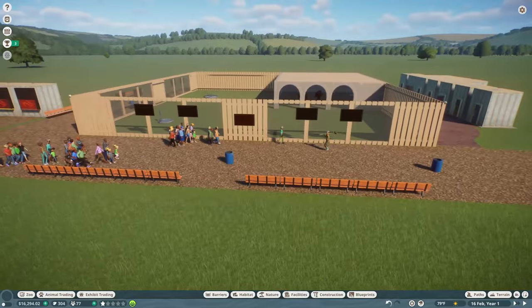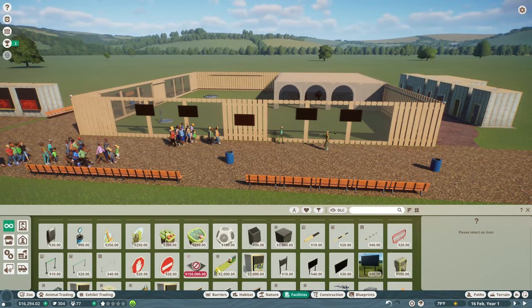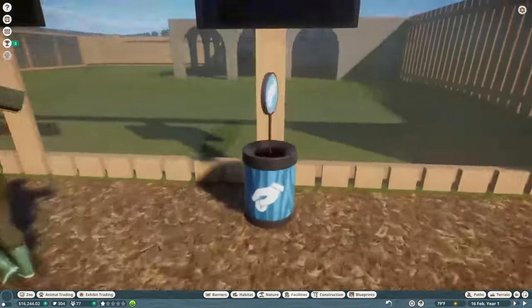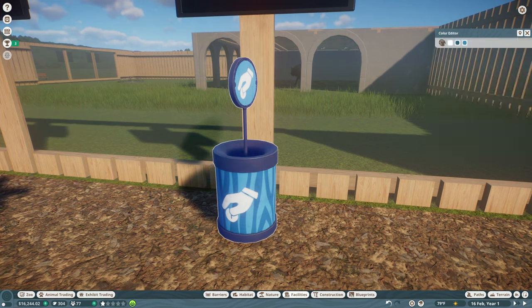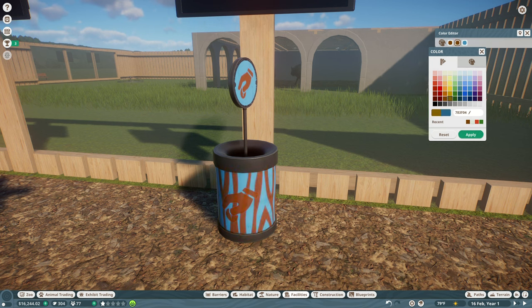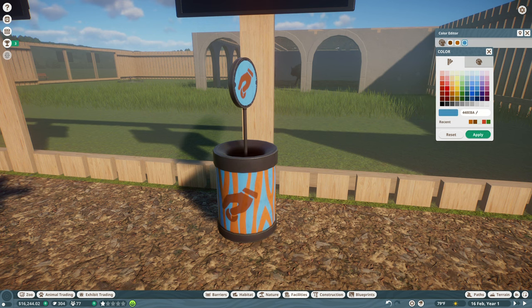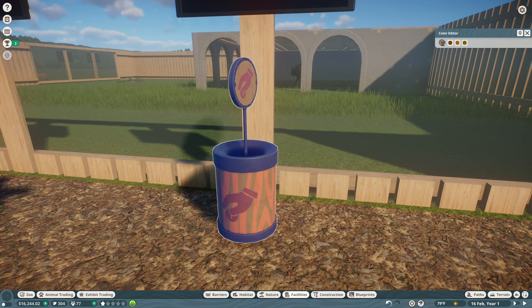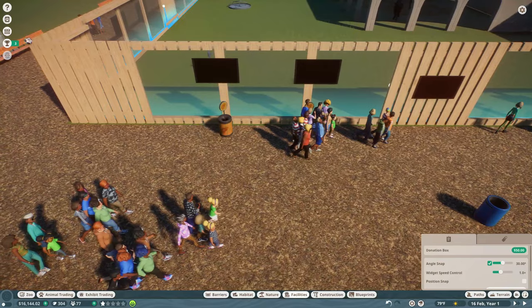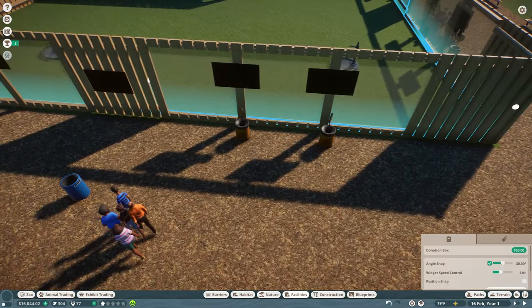For donation bins, I place one and then customize the color to match the Wisent theme — making it brown and earthy tones with a splash of orange. I like it! I duplicate it and place bins at each window intersection. Now we should have a pretty successful setup for collecting donations from educated guests.